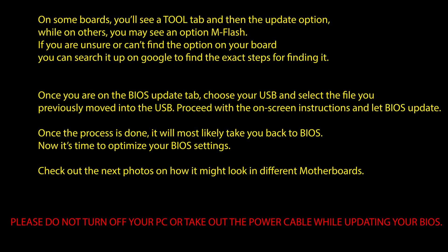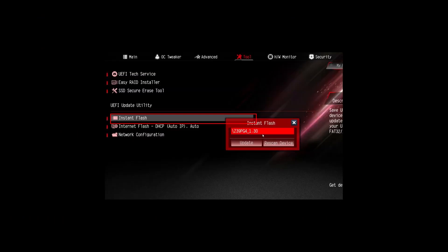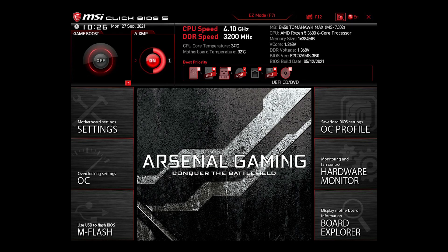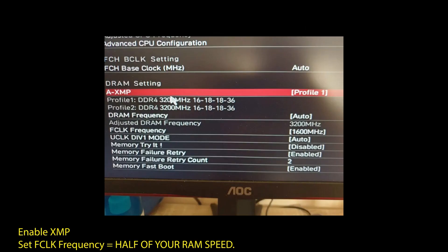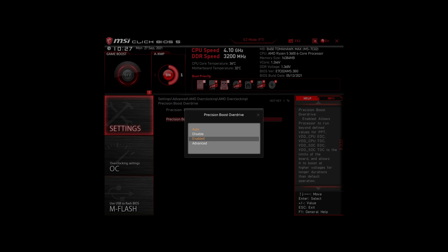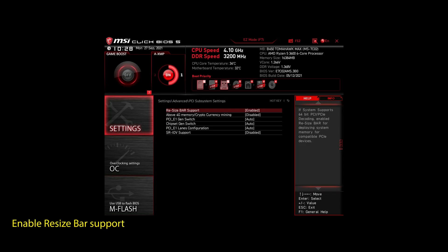It's time to optimize your BIOS to boost your FPS in Neopets and generally make your PC perform at its best. If you are on an AMD system, make sure to adjust the following settings: enable XMP to make your RAM run at maximum speed; enable Precision Boost Overdrive to make sure your CPU works at maximum speed; and enable Resize Bar support. These are the most impactful settings you can quickly change on any AMD system to improve your performance on Neopets significantly.